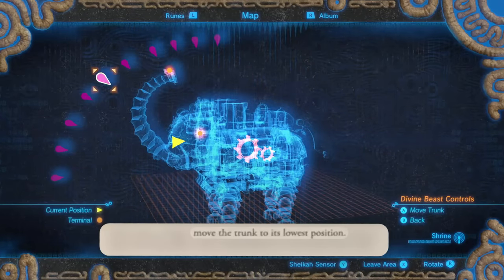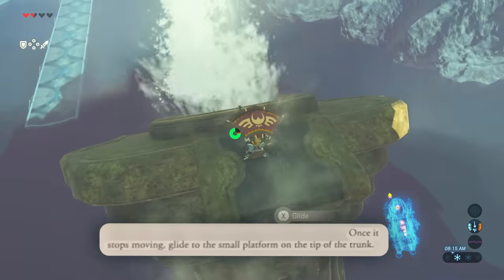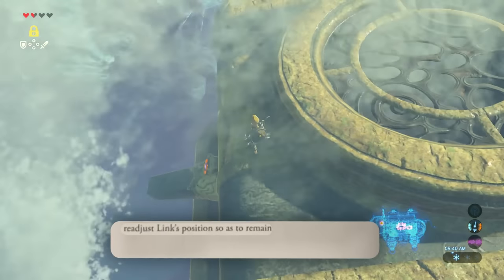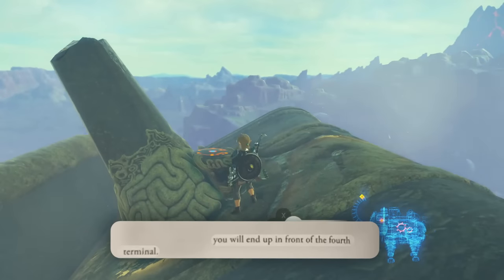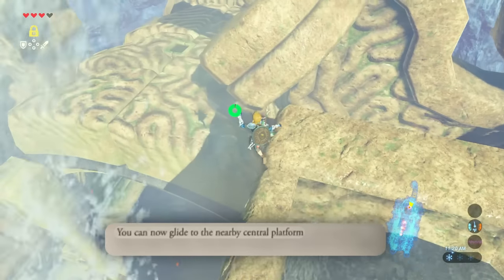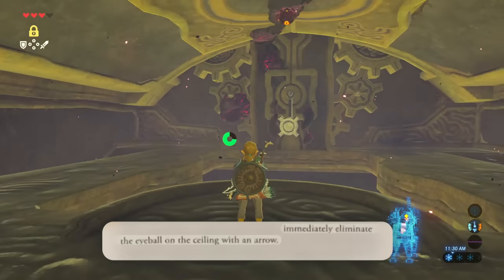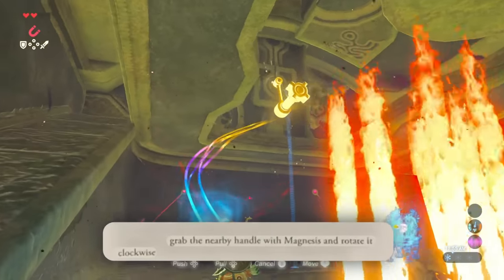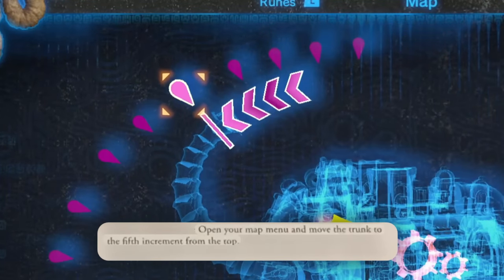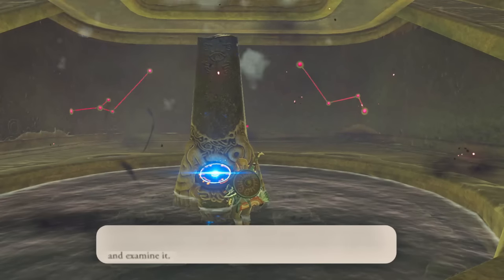And then I got the fifth treasure chest. Move the trunk to its lowest position. Once it stops moving, glide down to the small platform on the tip of the trunk. From your position at the tip, move the trunk again. Readjust Link's position so as to remain at the top of the structure — you will end up in front of the fourth terminal. Then I went down here and shot this guy to get this treasure chest. Open your map and move the trunk to the fifth increment from the top — this will cause water flow to extinguish the flames around the fifth terminal. Examine the fifth terminal.